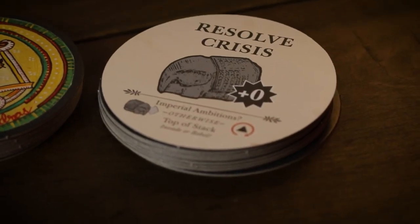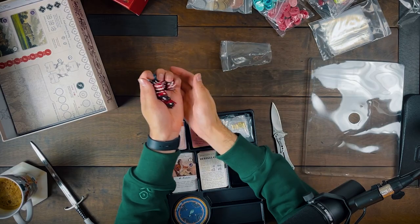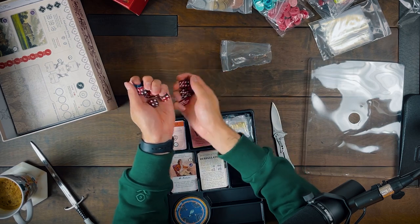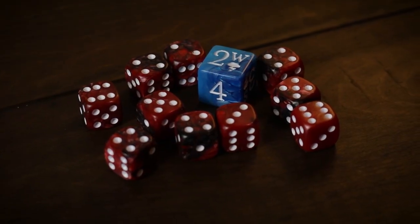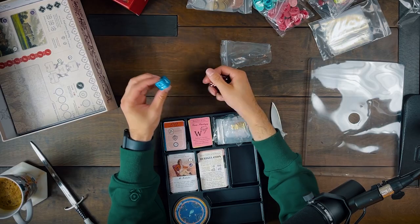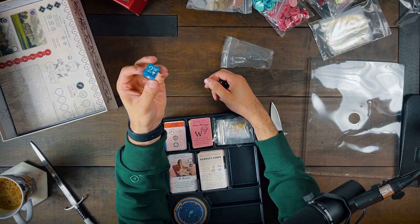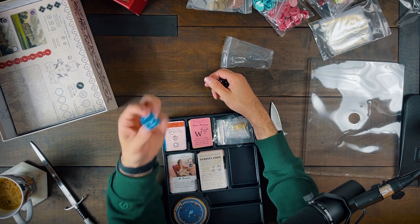I've also got these sweet dice. There's a dice system in this game for basically all success and failures — for most things you have to get a low number, looking for ones or twos in order to succeed, and basically all the things are resolved the same way, which is kind of nice. These dice are really, really cool. We also got this big dice — I think this is a weather dice that affects boats, because sometimes boats can die that are out there trying to trade.